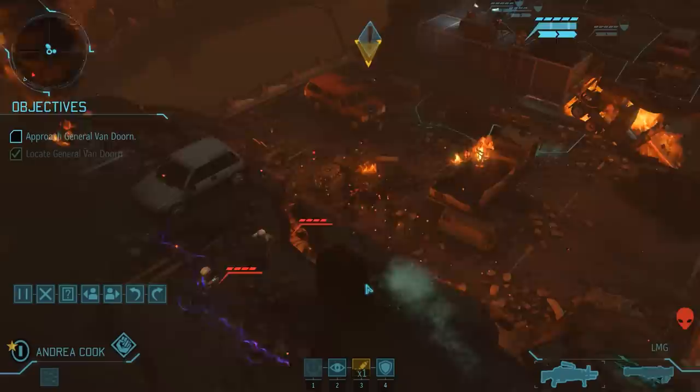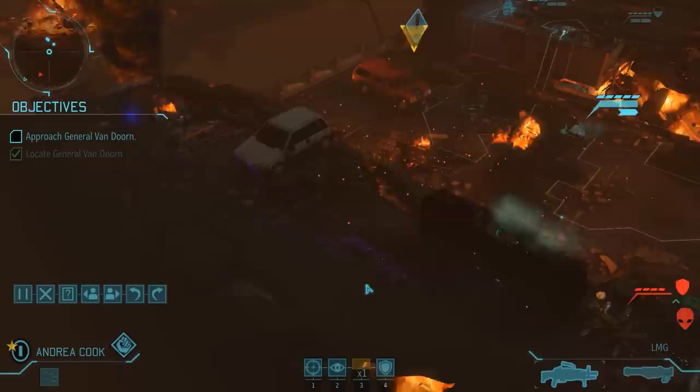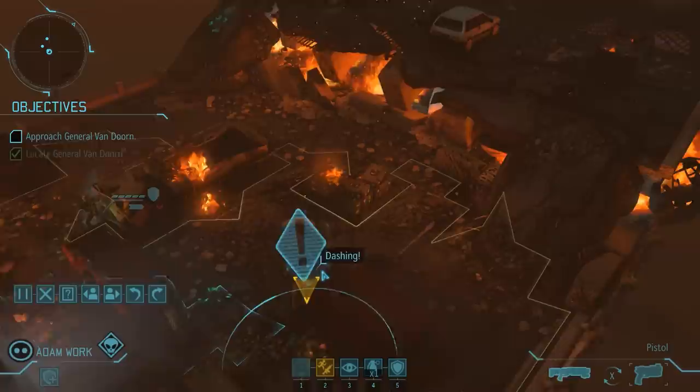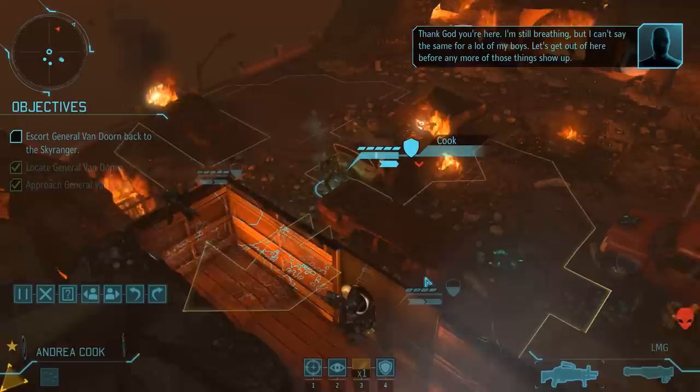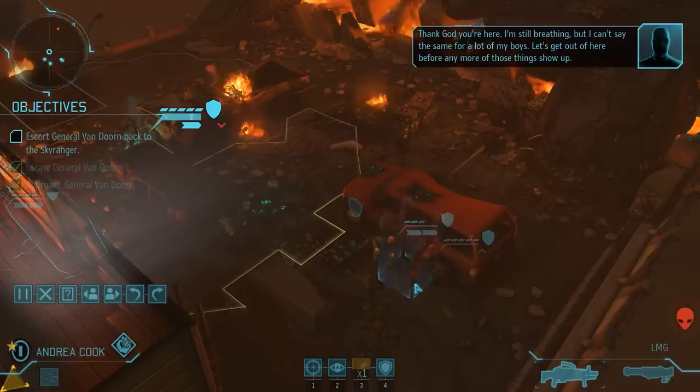On the other hand, we also don't want to sit here trading overwatchers for half an hour, so let's take the safest path with Andrea — down the ladder and immediately behind full cover. That triggers the third and final nest, once again two sectoids, but luckily it does not trigger a reaction shot. And that means there are no aliens on overwatch up there, which is surprising, but it allows Adam to dash down to the VIP to complete our current objective.